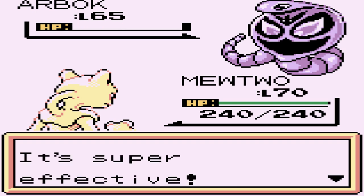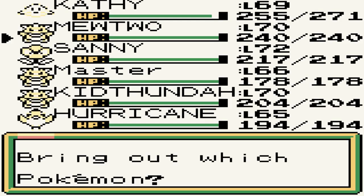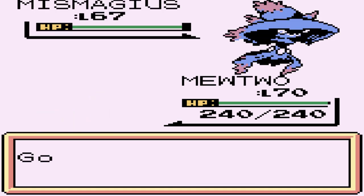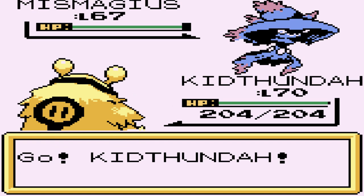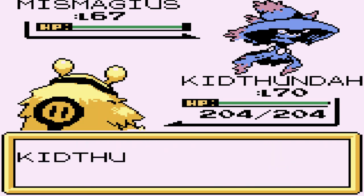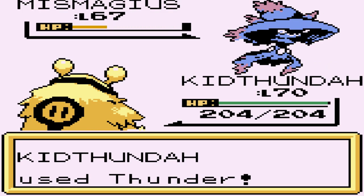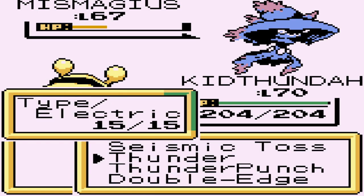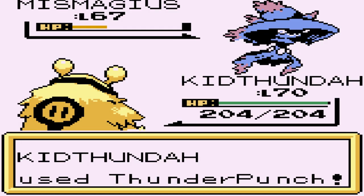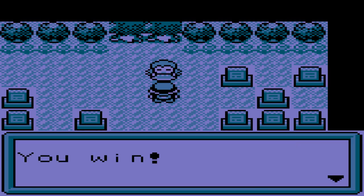She's coming out with a Mismagus - that's a Pokemon we're going to struggle with. Let's go with Kid Thunder. Thunder attack and it misses - of course. Another Thunder attack from Kid Thunder, nearly defeats this guy, and Thunder Punch for the win. Mismagus defeated! She says: 'You win, it's time for you to face the next member. Run along now, child.'